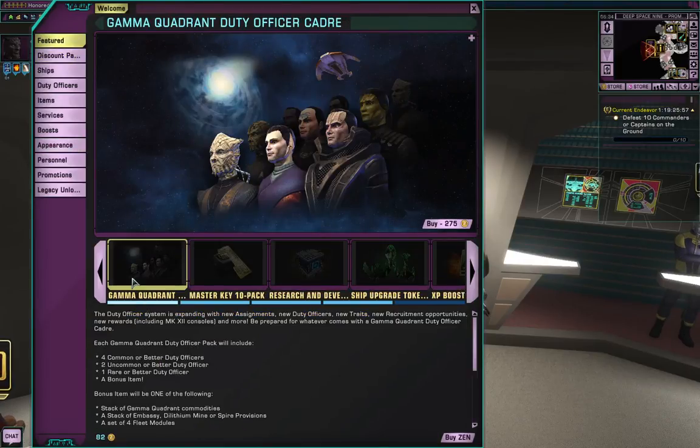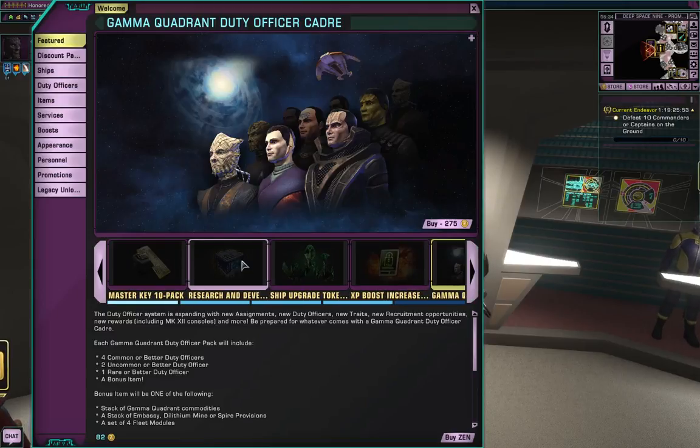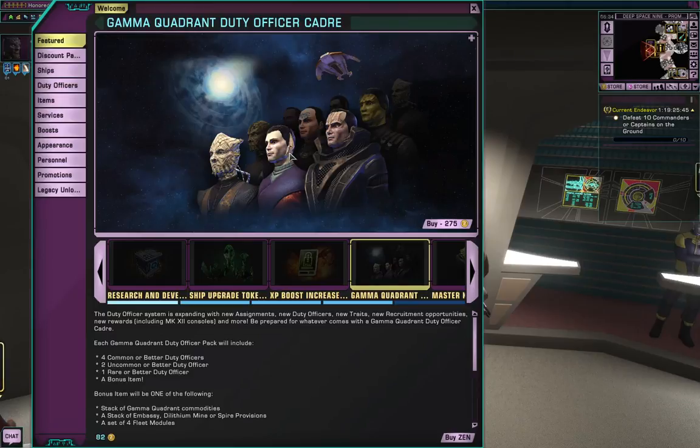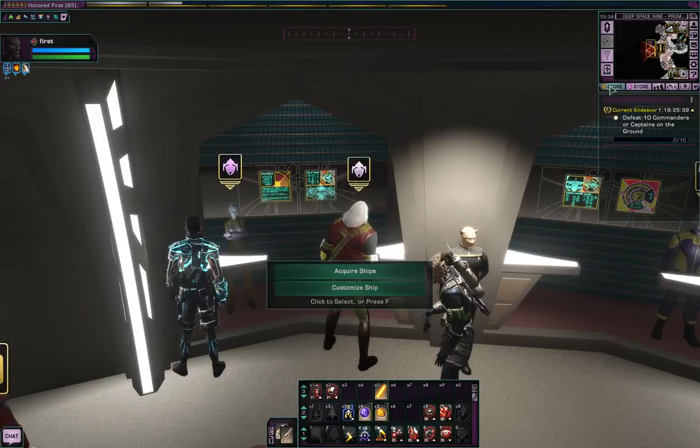Featured are the main ones. Keys are always available, research and development is always useful, upgrades useful, boosts are useful. And then the Gamma Quadrant is the one they're advertising now because of the Gamma Quadrant expansion. That's the Zen store - I think I'll end the video here because I'm pretty sure I've been going over an hour.